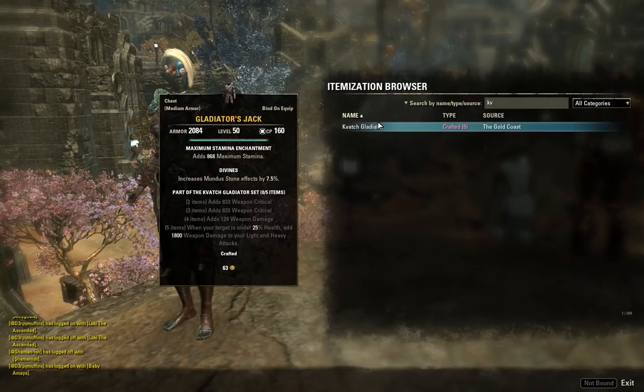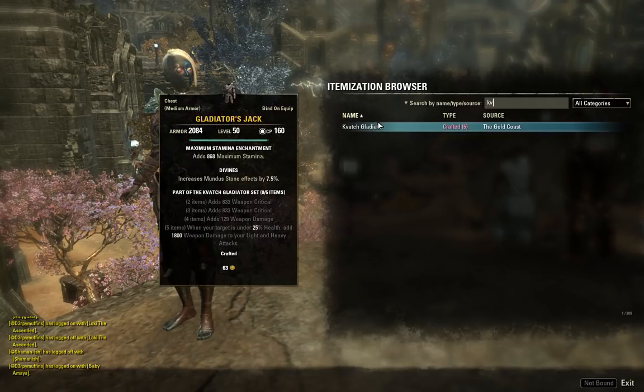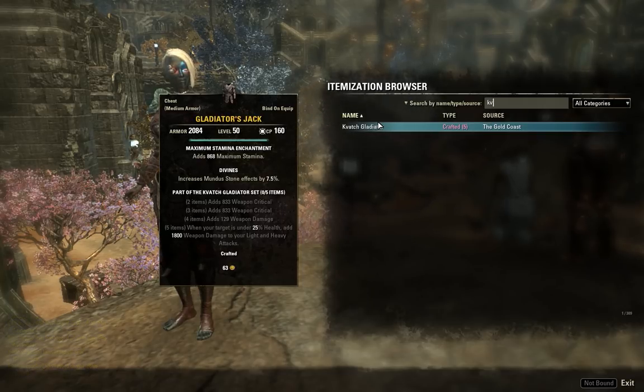1,800 weapon damage only really applies to dual wield, and even then it's only about a 20-damage increase. This is seriously like having Elegance but only working when your opponent is about to die. Stamina builds have great executes anyway — most PvP stamina players run greatsword and have access to Executioner. It's pretty close to a wasted five piece.